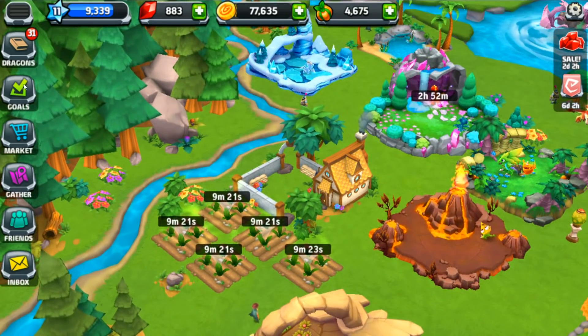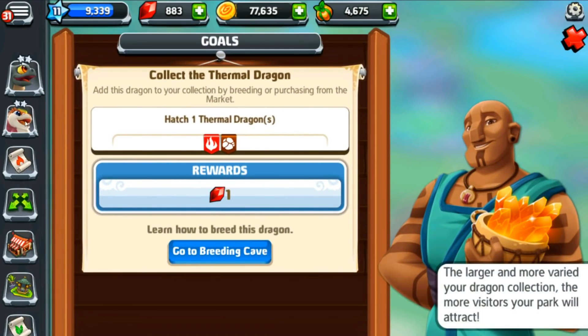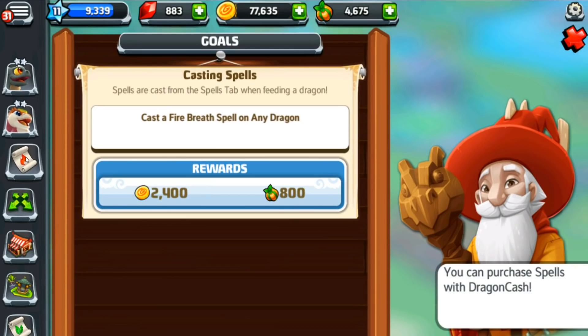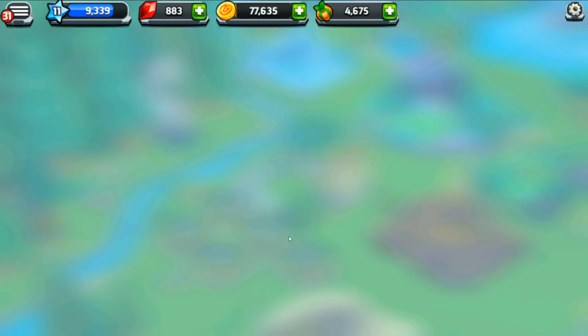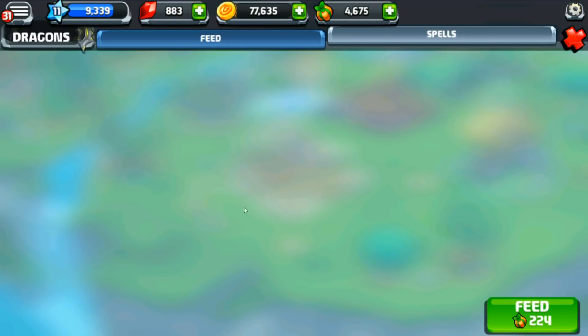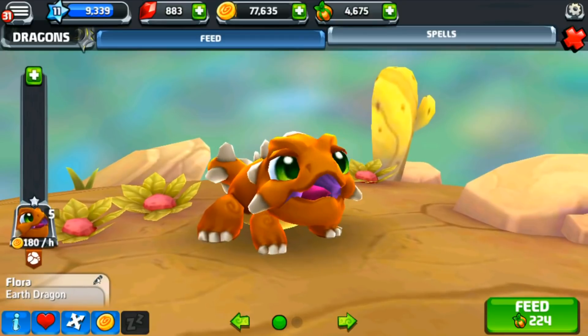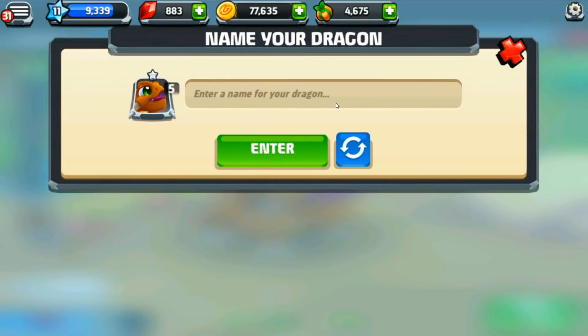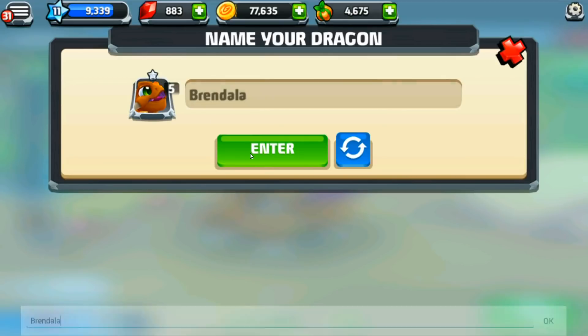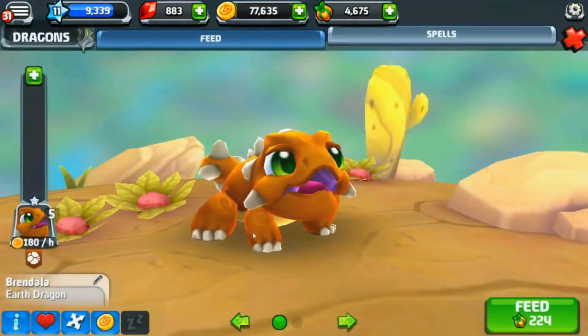Let's look at our goals. We want to hatch a thermal dragon, collect a geyser dragon, and cast a fire breath spell on any dragon, which I haven't done yet. Let's come on down. Flora, my earth dragon — I think I want to rename her. Let's go ahead and rename her Brindala. I have no idea why I named her Brindala; it's just the first thing that came to mind.